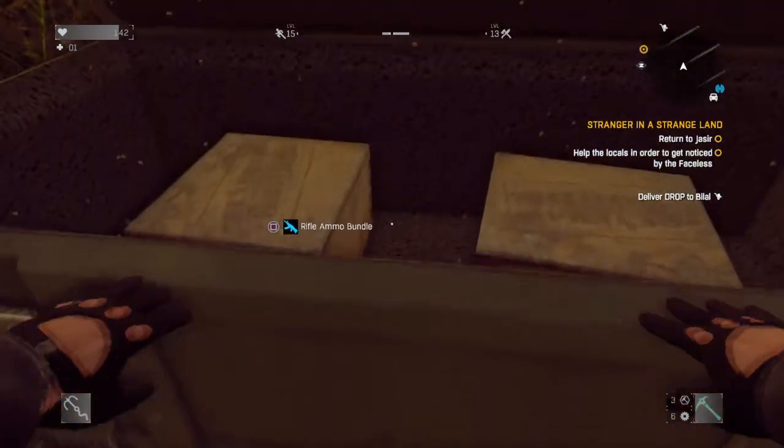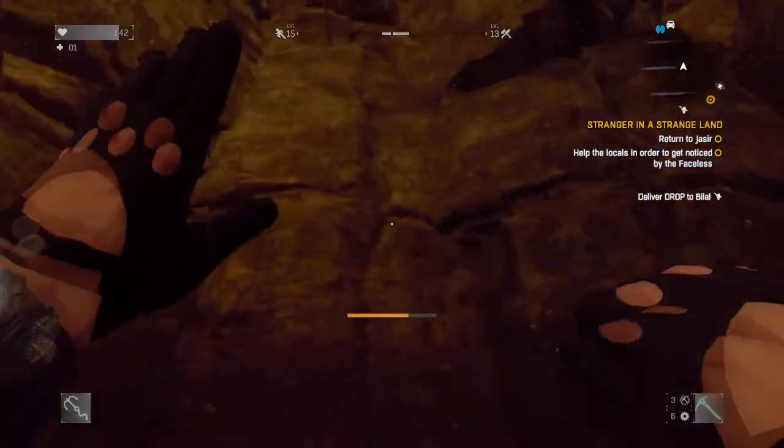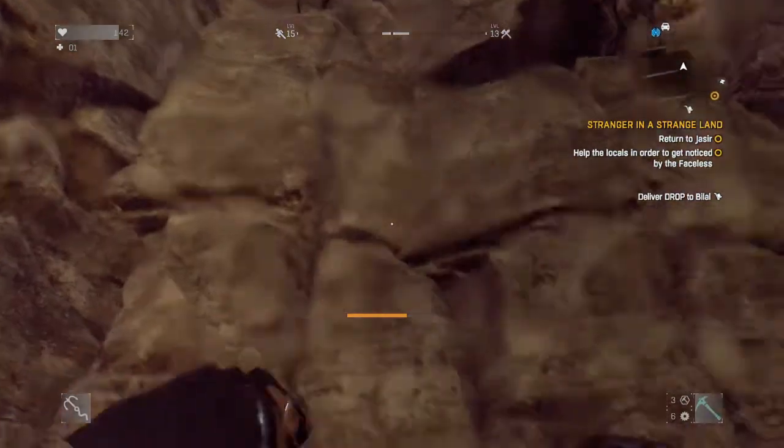You can see different stuff — rifle ammo bundle — each of these crates has good stuff inside. I just found them right now.